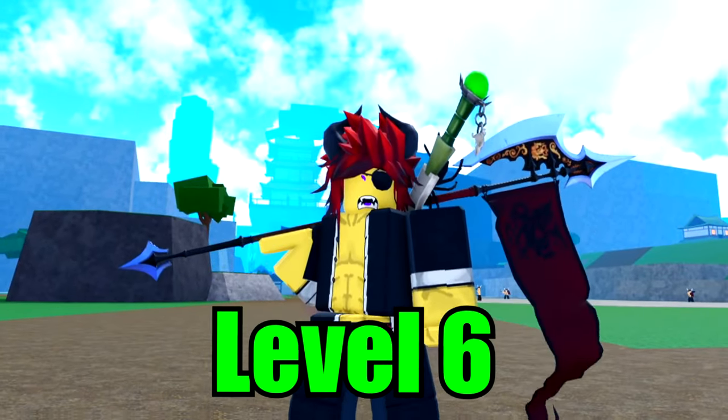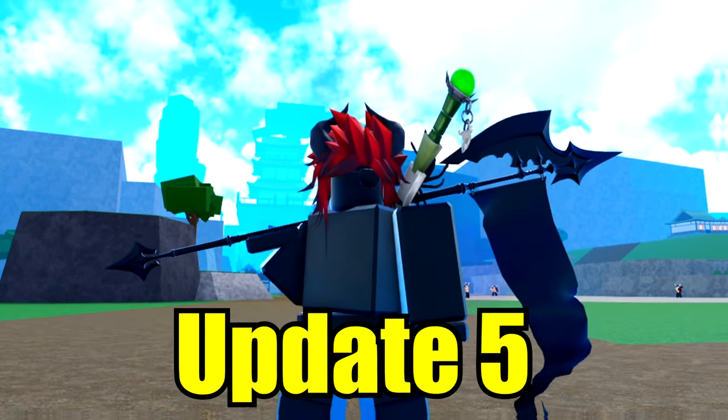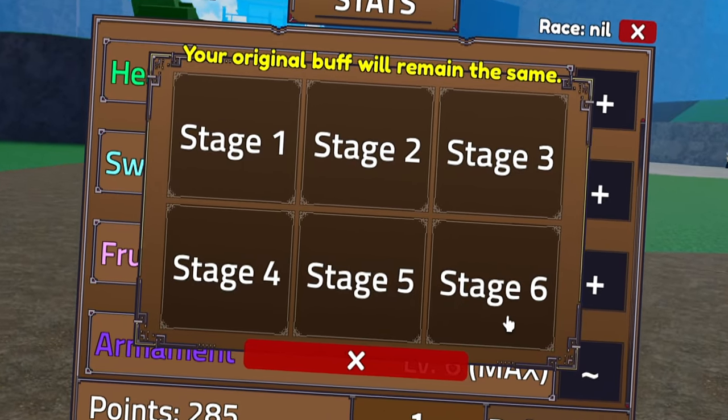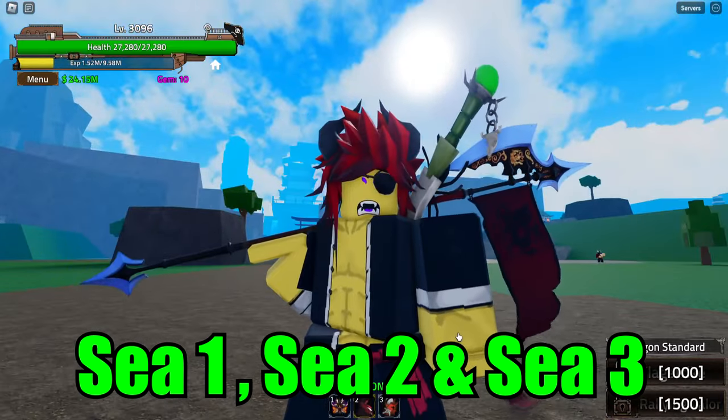This is how you get level 6 Haki fast and easy in the newest update 5 in King's Legacy. The method is quite simple to unlock every stage of your armament Haki. And the best thing about it is you can do this in C1, C2, and C3 — it doesn't really matter.